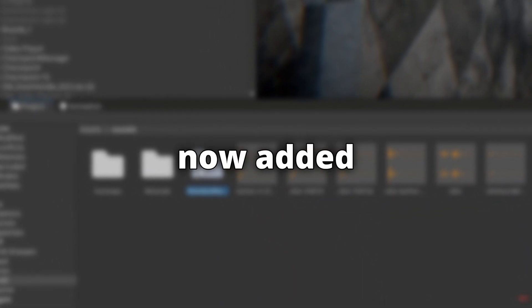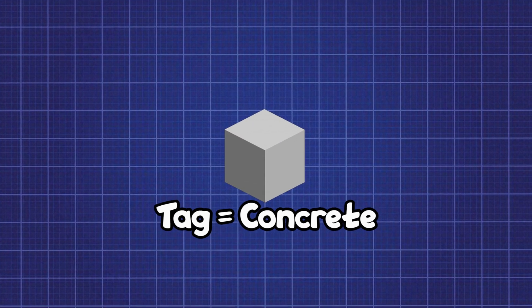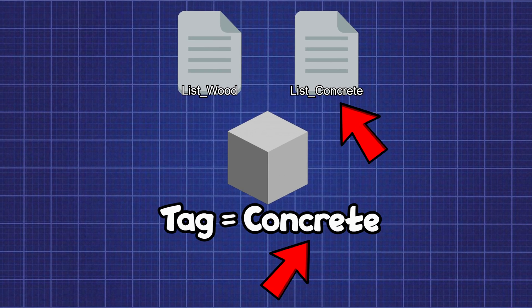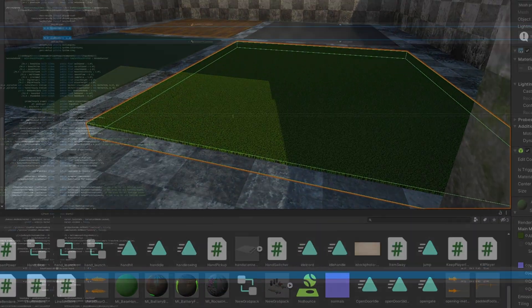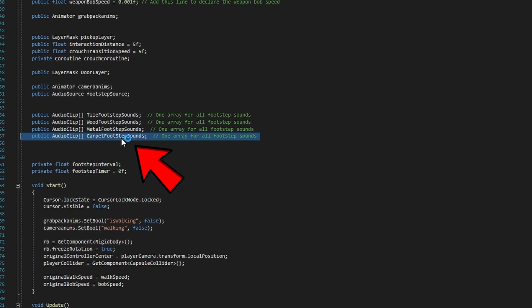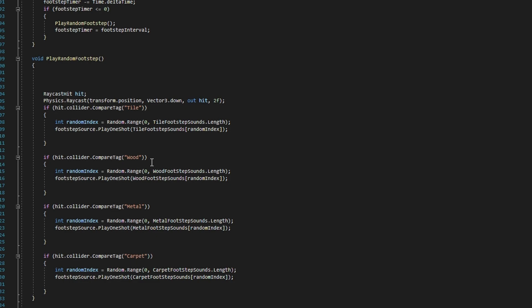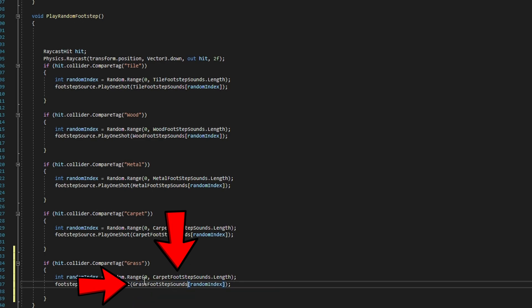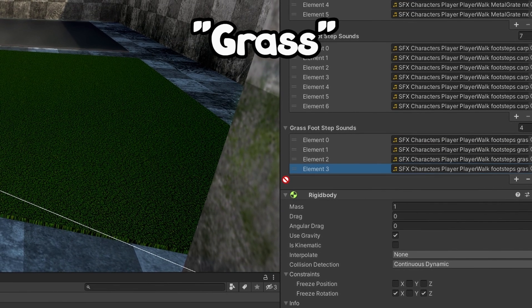I've now added support for different footstep sounds depending on the object the player is walking on. I updated the script to detect the tag of the object the player is walking on, and used that tag to pick footstep sounds from a specific list, and it's really easy to add your own. To add more sounds, start by making a new tag — for this example I will use grass. Then on the player controller script, copy this line and replace the name with your material. Scrolling down, copy this code and replace the tag with the one we just made, and replace these with your own custom list. Back in the inspector, we can drop all of our footstep sounds into the new list. Now any object tagged with grass will play the proper sounds.